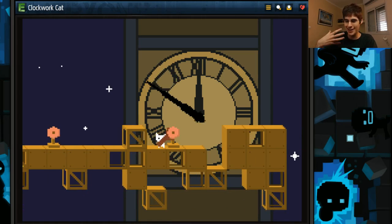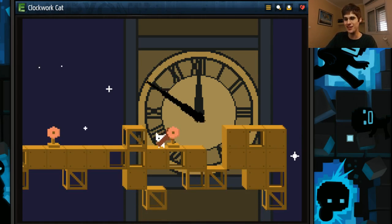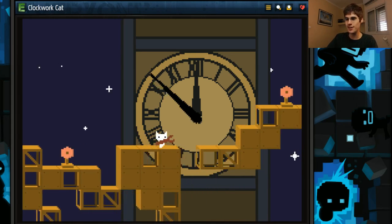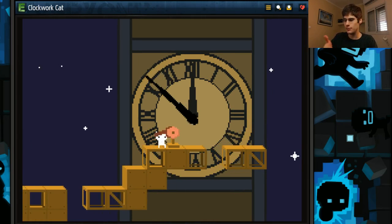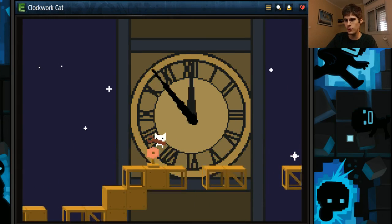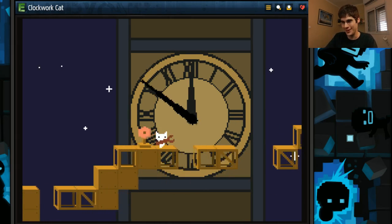I can use the up key to jump as well as another key, which is lovely. It's the basic thing that makes me happy because I hate using space and I love using the up key in most cases - that's like immediate props for me. The jumping is really nice. It's very small but really nice, and that's so important in platformers. It just works. You know exactly what to expect. You have full control of your character.